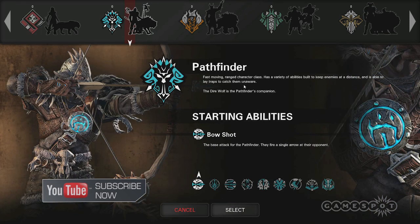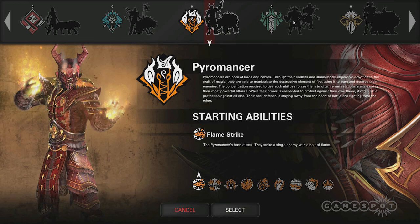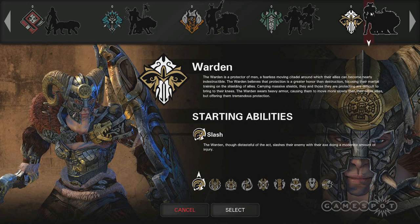We have the Pathfinder, which is sort of a medium range kiting class. We have the Pyromancer, which is your more traditional long range damage class — they don't really want to get into the mix of a fight. We have the Shaman, which is a more typical sort of healing and support character. And we have the Warden, which is an actual team tank — not just a personal tank, but they tank for your team, they can reduce incoming damage, that sort of thing.